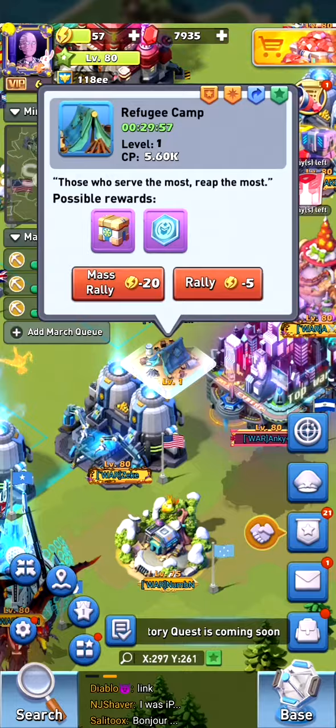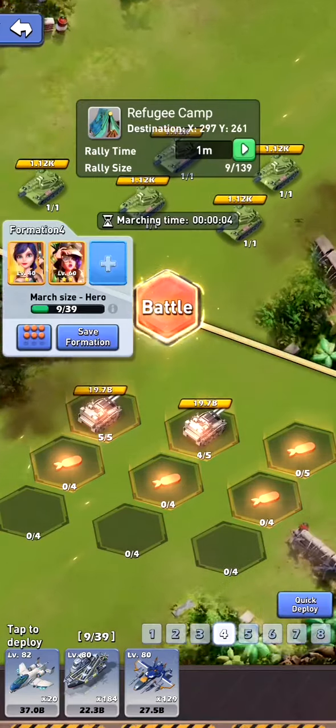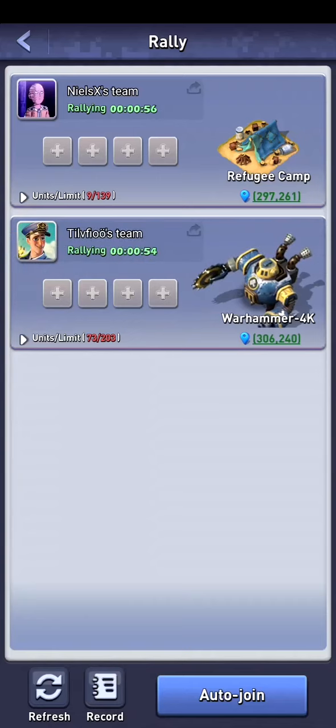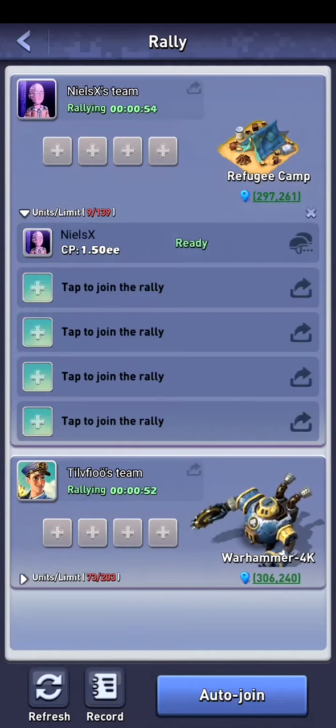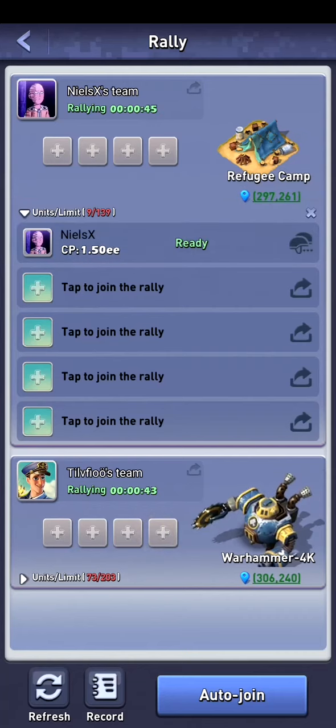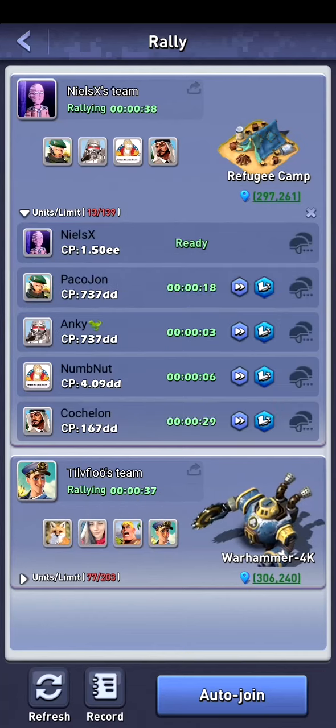We don't need to do any mass rally, we just need to send a few troops. In the battle menu you can see that it's currently counting down and no one is joining at the moment because they are not joining by hand. We can click on the plus when we want to join someone, and we can send our troops. After 20 seconds, if no one joined, it will auto fill your march.